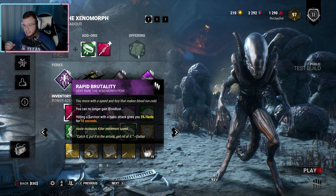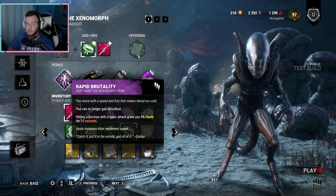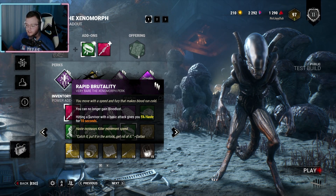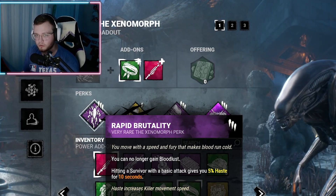And then one that I am so excited for is Rapid Brutality. No longer gain Bloodlust, which is huge, by the way. Hitting a survivor with a basic attack gives you 5% haste for 10 seconds. I am so excited to use this on other killers.